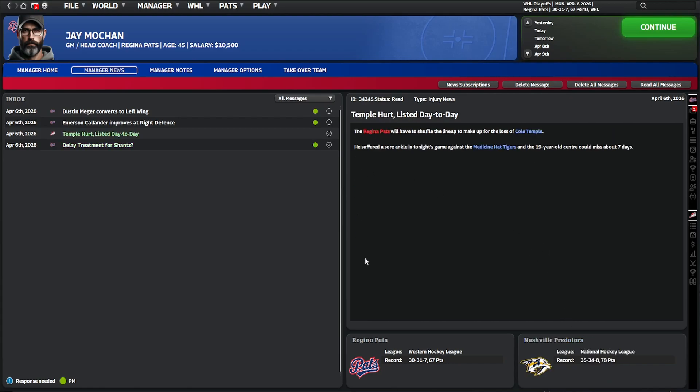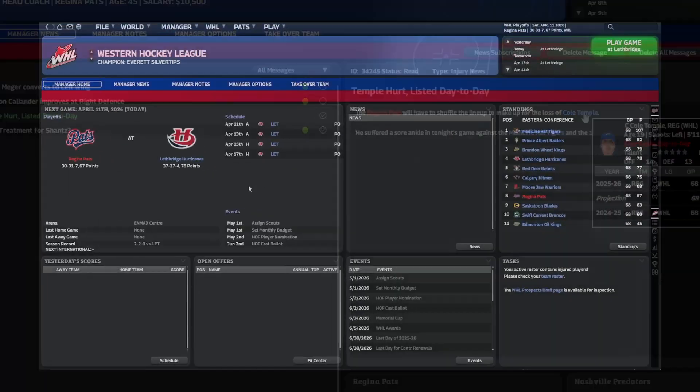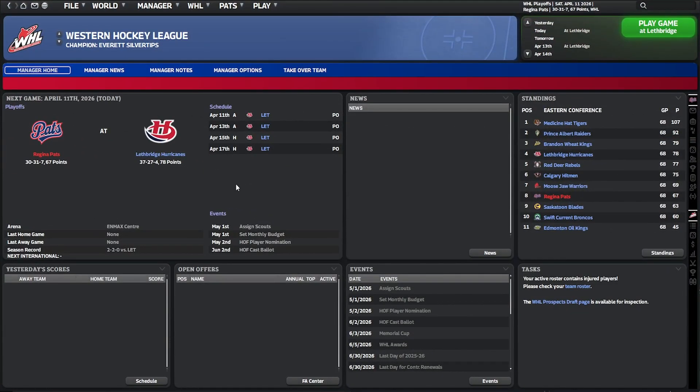Just go recover and good luck in your career. We've also lost Cole Temple on a day-to-day basis. We've got the draw for the second round. Medicine Hat were actually top of the league and we've just knocked them out. Lethbridge are fourth and they're only about 11 points in front of us, so in theory it should be an easier series. We'll just try to speed things along and come back at the end of every match to see how we've been getting on.